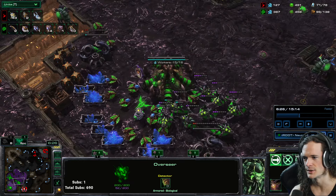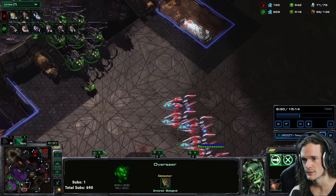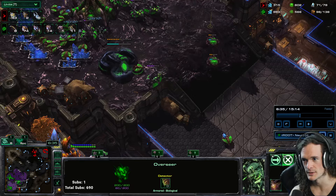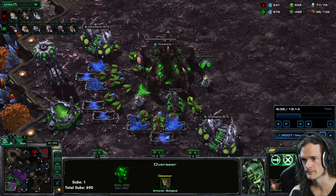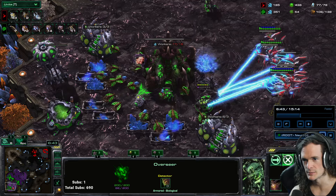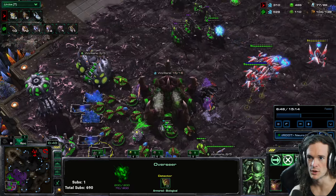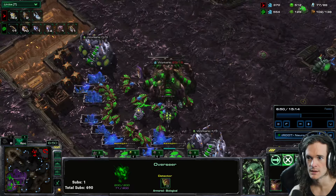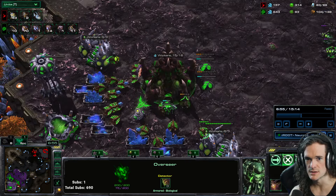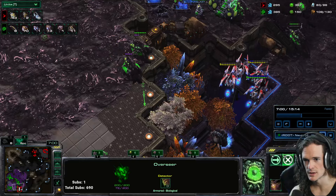I'm adding some spores, learning from last game. Queens are injecting. I think if I played this perfectly I might split my queens into two groups — I have 11 queens though, so it's pretty good. Getting transfuses off here, added some more spores in my third just to try to make this defense a little bit easier on myself.